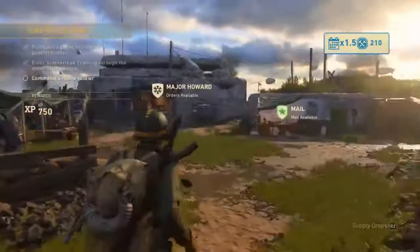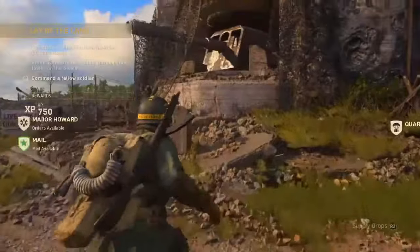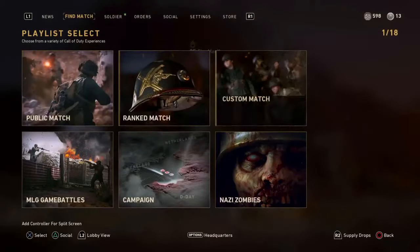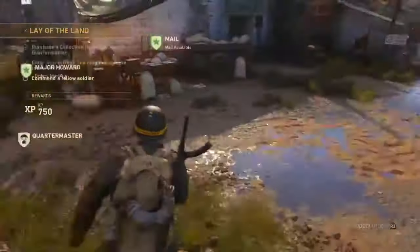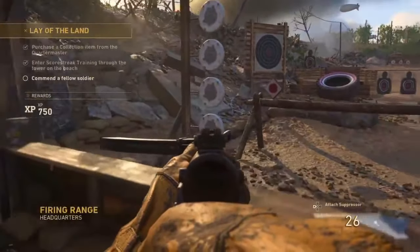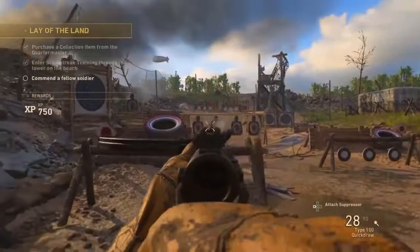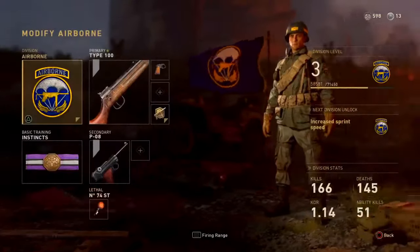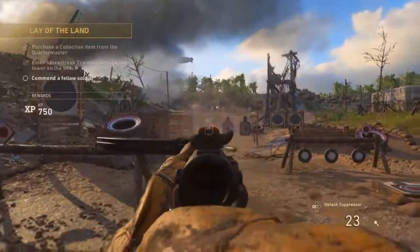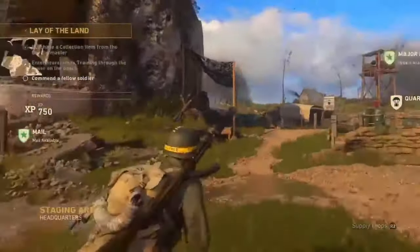They've actually added a new feature in Call of Duty, which is the headquarters. This is what the headquarters looks like. They've added headquarters, which is like a pre-lobby thing. You have all the lobbies here — you can find a match and all that. Just the fact that this headquarters has a firing range down here makes it so interactive. You can actually shoot stuff, and the guns are just so nice and clean. I love this game. The graphics, as always, amazing.